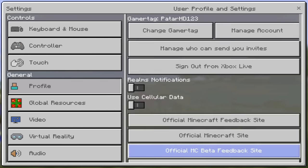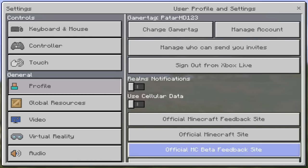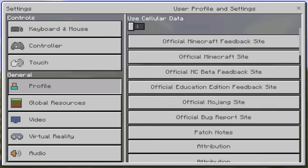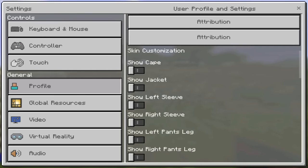If you go to Profile, we do have so much stuff. Not only does it show the regular stuff, it shows Rome Notifications, which I'm pretty sure isn't normally there. You got the Artificial MC Beta website. You got the patch notes. You got show cape, show jacket, show left sleeve, show right pants leg. And that's absolutely insane.